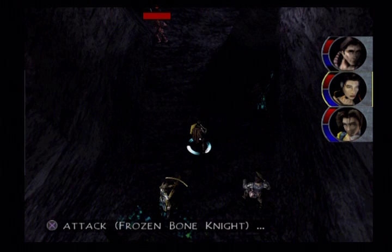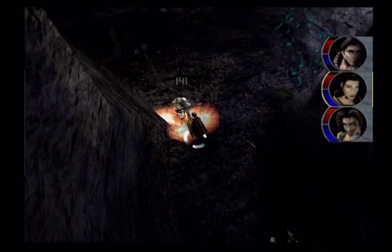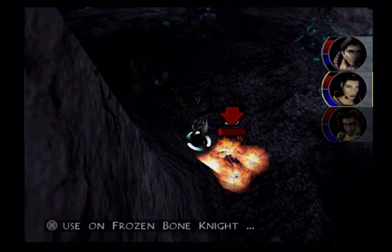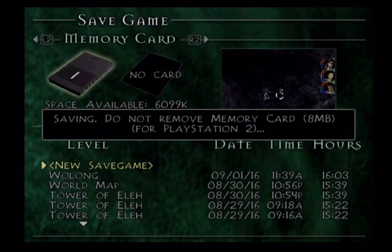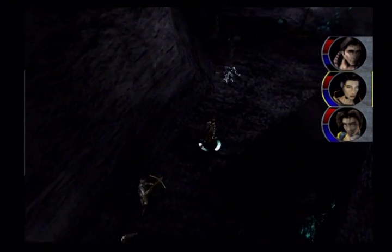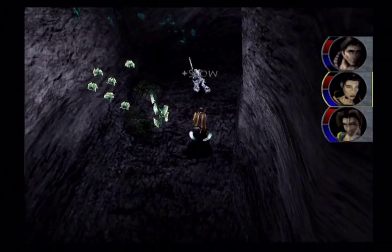We've got a Frozen Bone Knight up here. He absorbs Ice, he's strong against Pierce, weak to fire. Has some decent physical defense, but it's not going to matter too much. He can drop a Claymore or a Ring of Ice, which I think gives you plus three to Ice - nothing that I really care about. Anyway, we want to go to the right, more so because there's going to be a hidden passage on the left wall here. I may have passed it already. No, I didn't think so. I'm just saving because I forget exactly where... oh, there it is. You see those bones? That's where the Slow trap is. There's a ton of the Blue Minotaur guys.